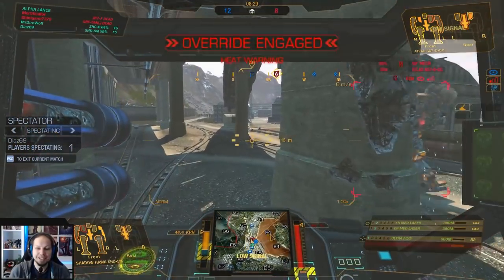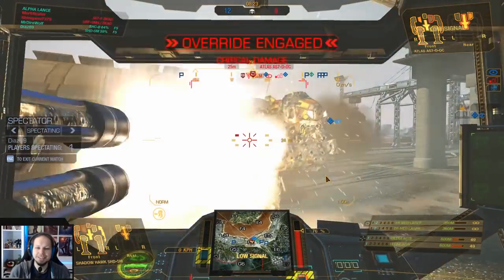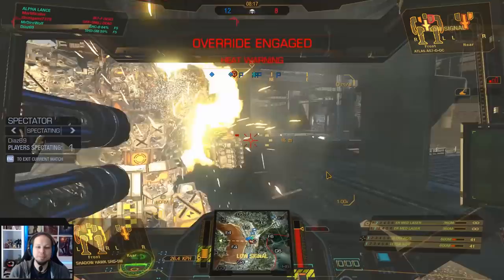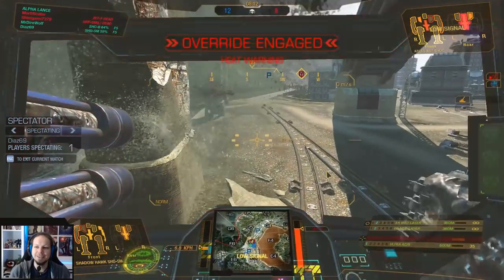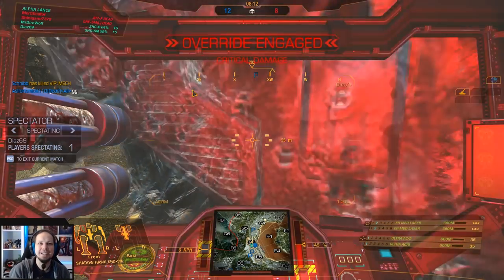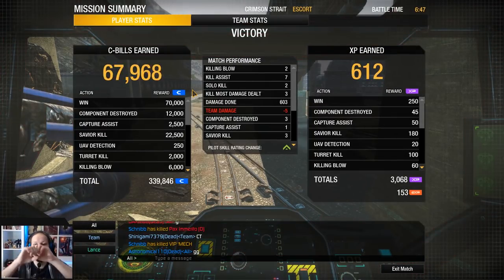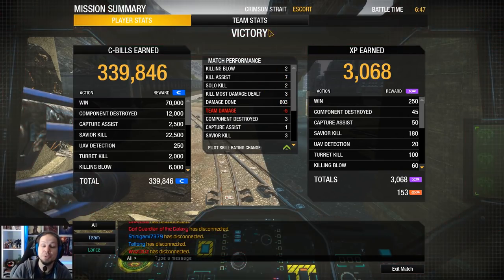This guy seems to have no heat sinks. Enemy dropship approaching - come on dudes, we can do it! I love that. I should play the Ultra Autocannon build sometime - haven't done that in a while. There we go, finally! Man, that double kill there was crazy. I think I had that only once or twice in my whole MechWarrior career where we shot at the same time and then both mechs died. Anyway, we got two kills here, seven assists, three kill most damage dealt, 603 damage with three components destroyed.